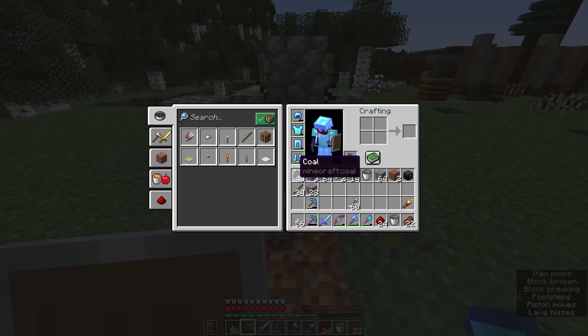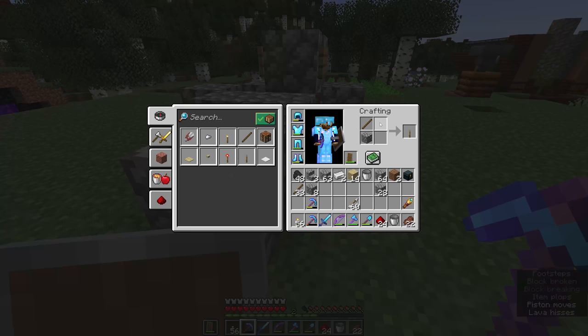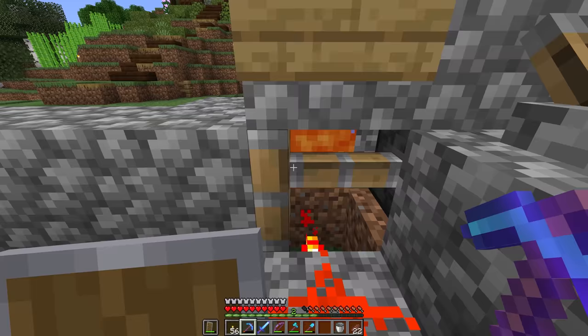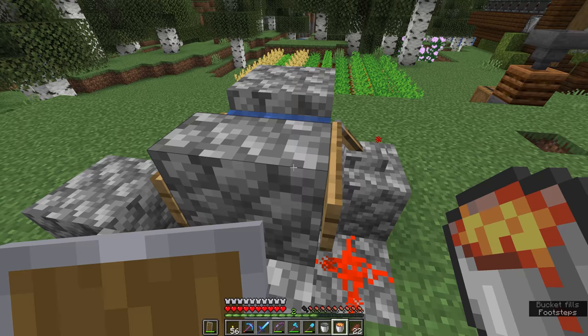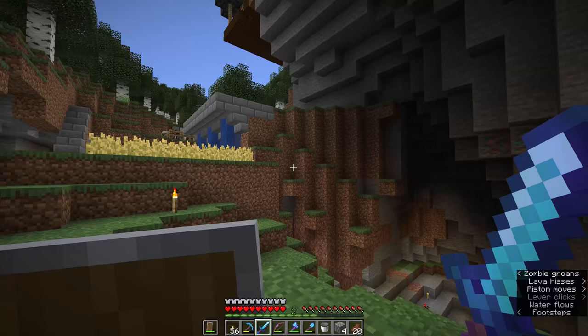We're now on to our third stack of cobblestone, even though we used some to build the generator. To turn the machine off, you can attach a lever to permanently activate the piston, containing the lava until you want to reactivate it. I think having it right here on my front lawn isn't the best place for it, so I'm going to remove it, take out the water source, and rebuild it somewhere better — down here in what feels like a natural quarry behind the starter house, so we have a cobblestone generator running down here in case we need more cobblestone.